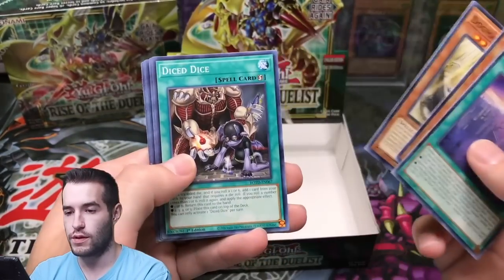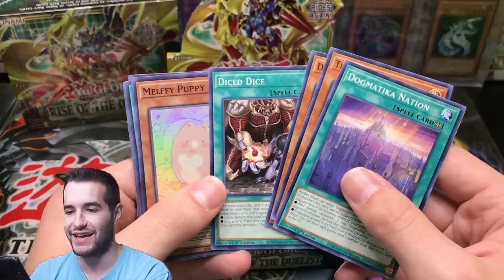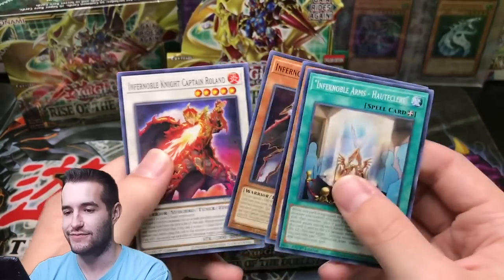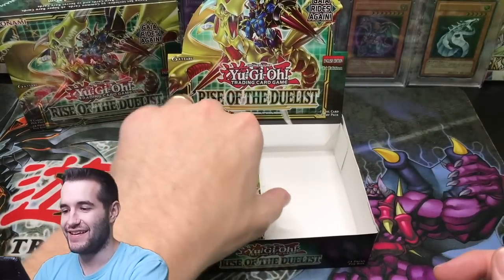Dogmatica Nation. Diced Art — diced dice, it's hard to say. Melfi Puppy — that is kind of a weird-looking card.